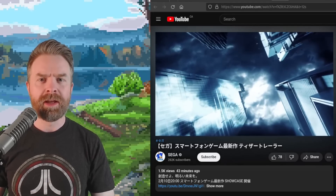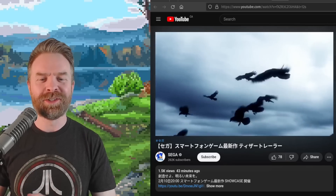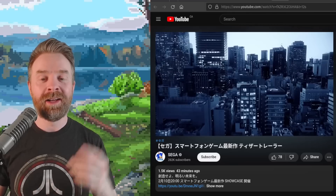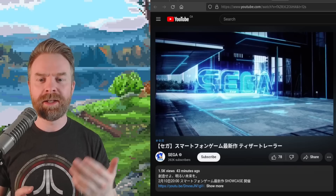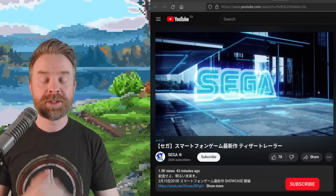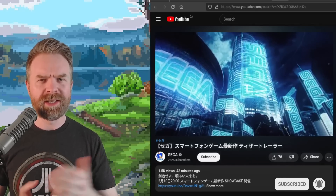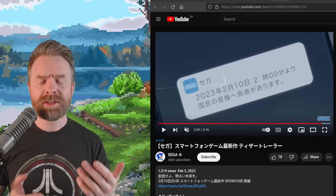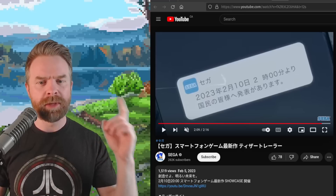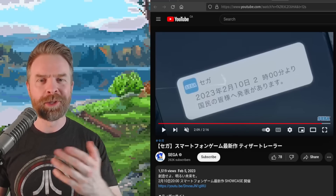Speaking of live service games — next up, we're talking about something coming to mobile. Android and iOS is about to get a brand new game from Sega, being designed by the Nier series creator, called 404 Error Reset. To be honest, I could be wrong about that game title, but apparently it's going to be an RPG, and we might know more in just about five days' time — February 10th, 2023.